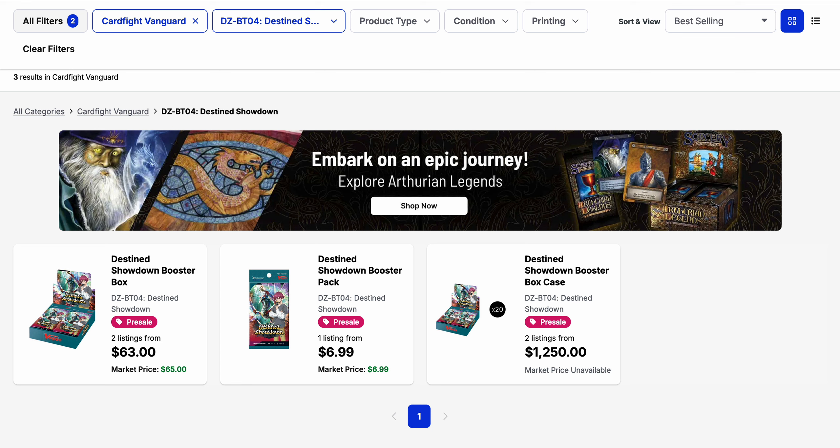In the next few weeks, we'll be getting Destin's Showdown, which is going to be our fourth Divine Z booster pack. The sneak preview is supposed to start next week, and then the set itself will release the week after that. When it comes to prices, these pre-sales are along the lines of what we'll typically see — $63 base for the box, $1,250 for the case, and $7 for packs.